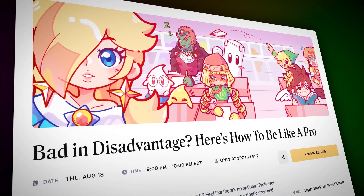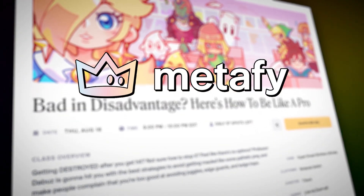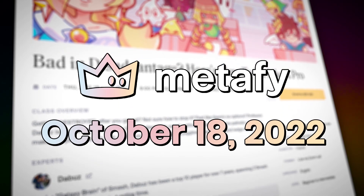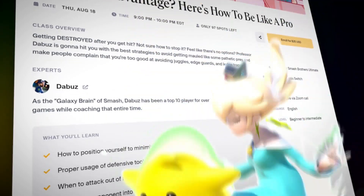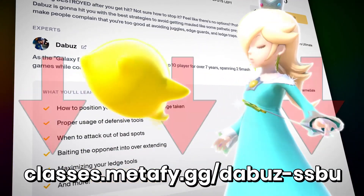Your boy TheBuzz is trying something new — classes through Metafy. The first one is going to be on October 18th and it's going to be about how to play the disadvantage state properly, going really in depth. If this sounds interesting to you, check out the link in the description below.